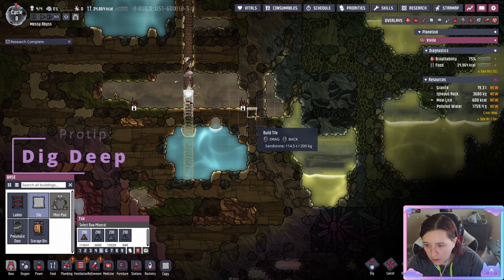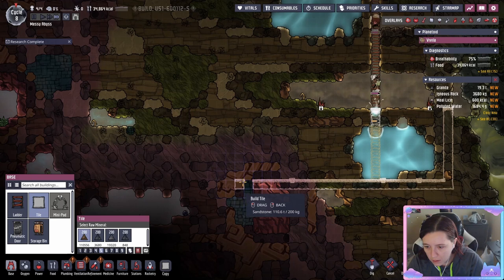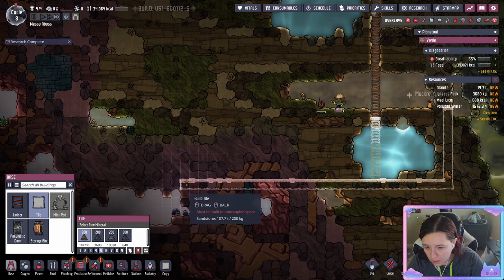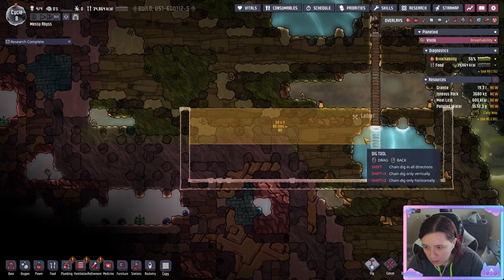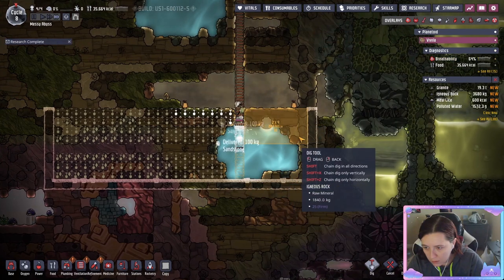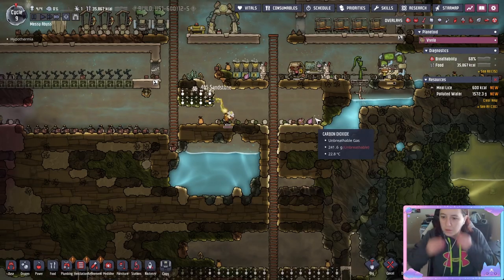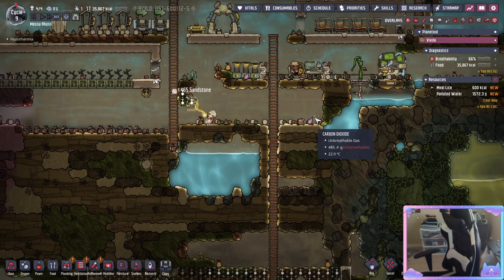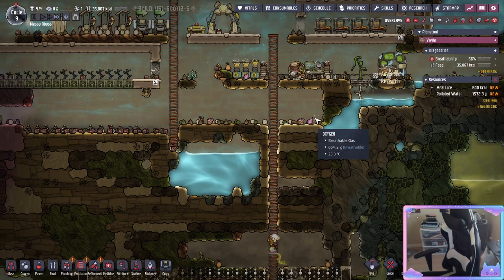Generally you want to start thinking about building a water pool at your southernmost pool of water for your water supply — somewhere to eventually pump all your water into. When I have duplicants dig big areas I generally do it in columns of four, because it's easier, you don't have to build ladders, and it keeps them from getting stranded. Also note that as you're digging, sand falls down when you dig under it — some things do not stay in place, mostly sand, so keep that in mind.